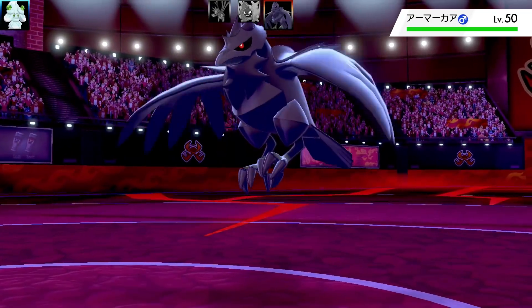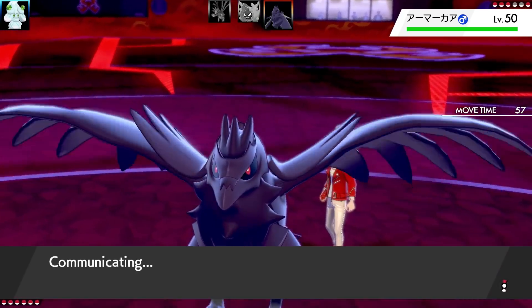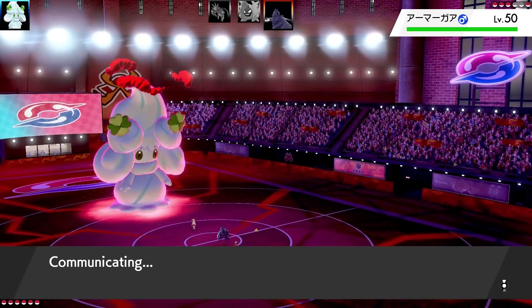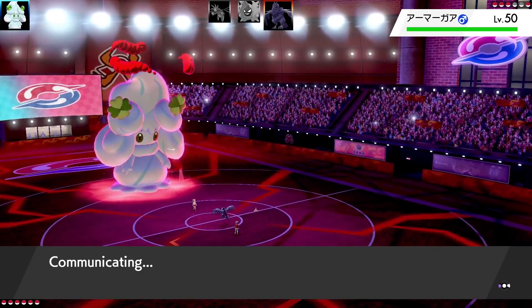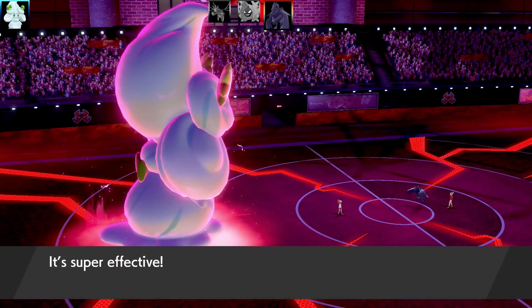They don't DC — they've got another very good counter in Corviknight. I don't have a lot of moves that can really do much to Corviknight since it's quite bulky and a Steel-type Pokemon. So Iron Head comes in, and Mint is going to go down.